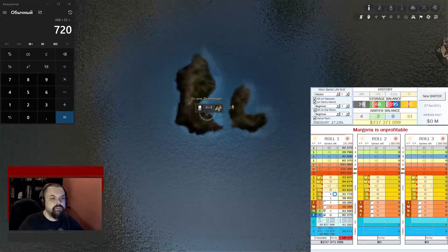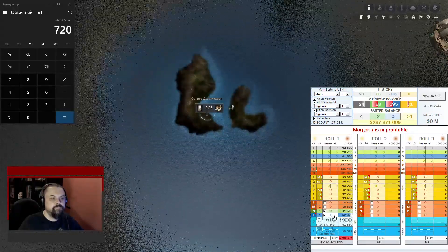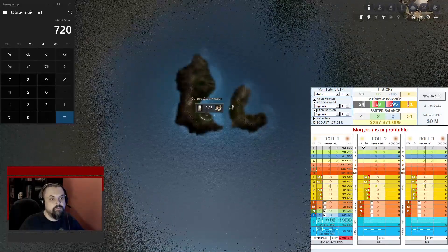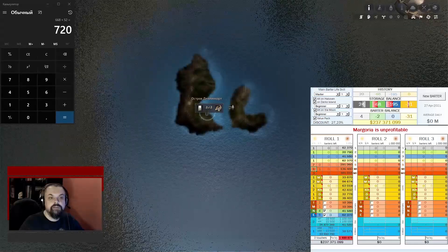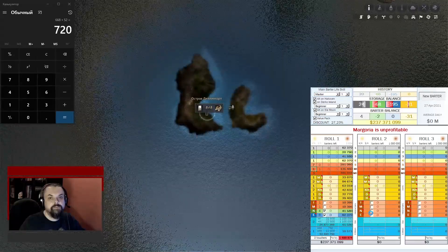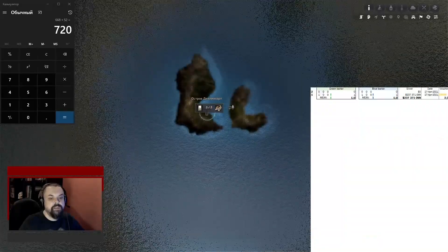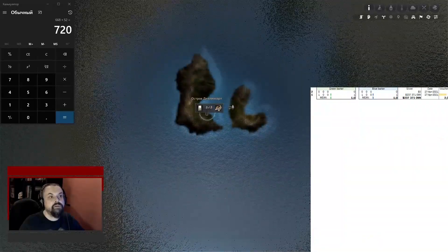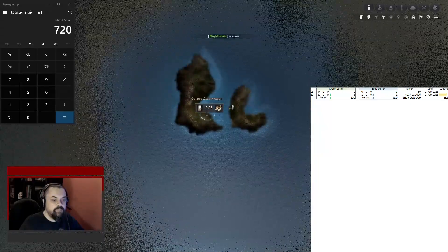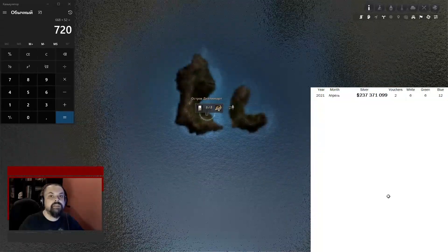Above you can see a progress bar, which depends on the parley used. When the first roll is completed, the second and third rolls are filled in the same way. After the end of the barter, press the 'New Barter' button — the table is cleared and ready for new use, and a line appears in the archive reminding you of what you did that day. There is also a statistics archive that summarizes all your actions on a monthly basis.